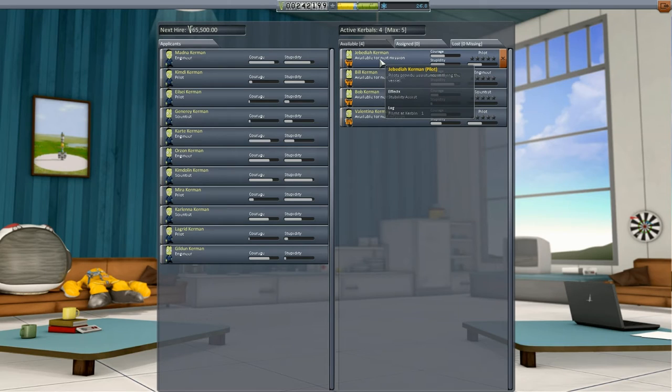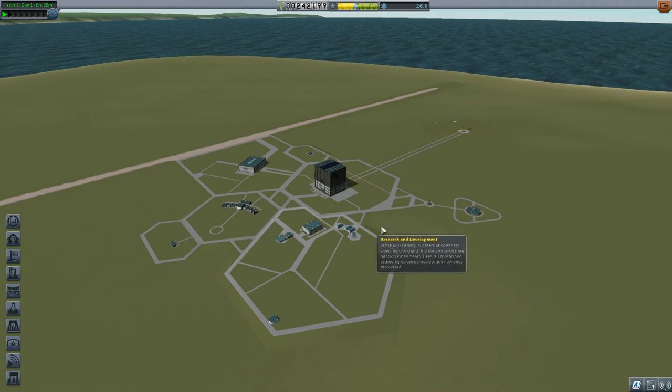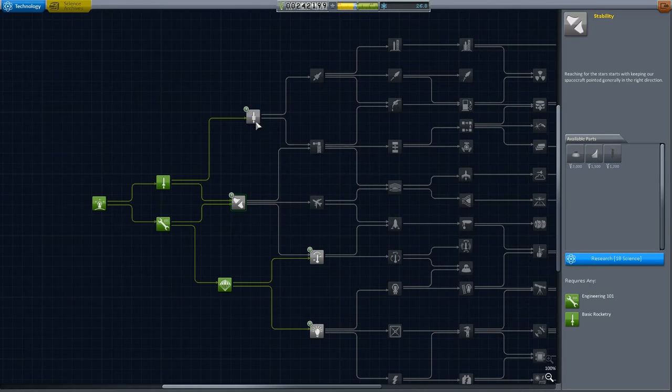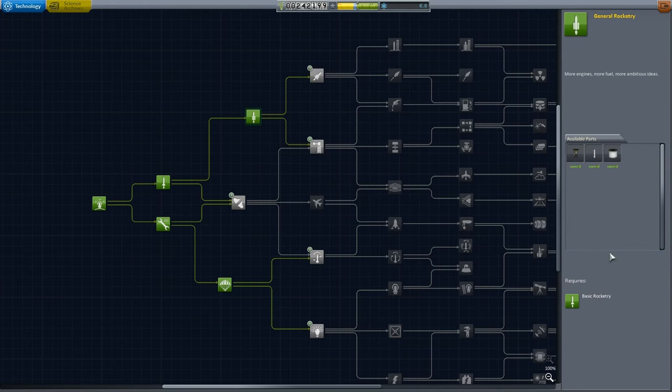If we click on Jebediah, you can see pilots provide assistance in flying the vessel — effects stability assist. Log flight at Kerbin level 1. As they get more XP, their stats increase. I'll look into that further as we progress in the playthrough. Let's go to the research tree. We can unlock stability, which gives radial decouplers, winglets, and aerodynamic nose cone. Or we can go for general rocketry — that may open up the chance to get into orbit around Kerbin, so I'm going to go for that.